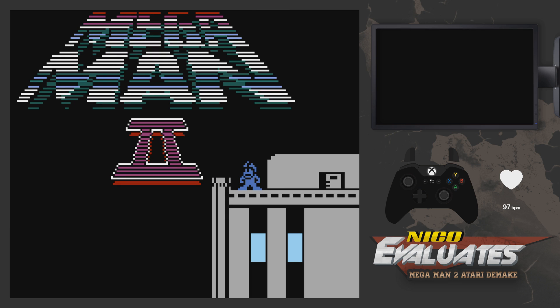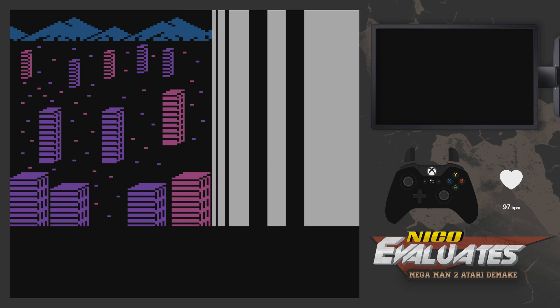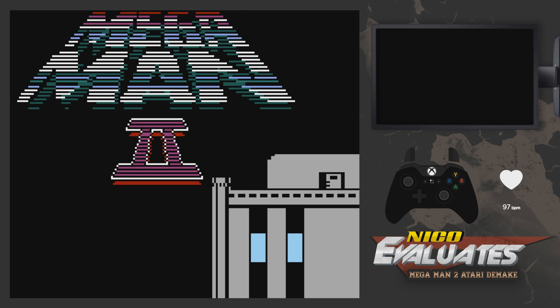Let's check the portraits first. Air Man looks like he's been run over by a steam roller. Quick Man looks like he's wearing one of those cheap superhero masks — but there's only so much you can do with graphics like this. Bubble Man looks pretty god damn good, and I would go as far as to say Heat Man looks better than in Mega Man 2's portrait. But it's the Atari D-Make — what the hell do you expect? We're not here to criticize the graphics.